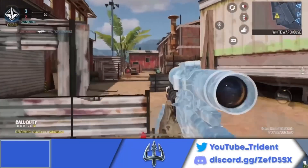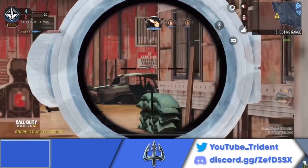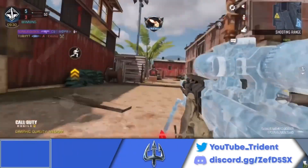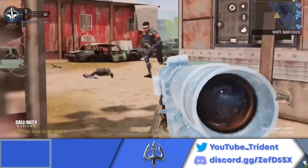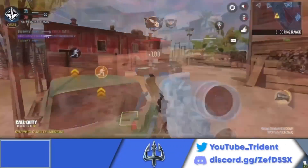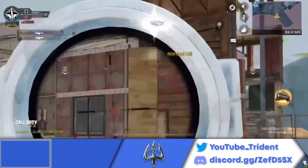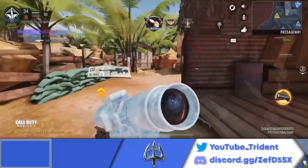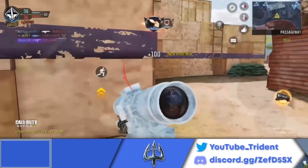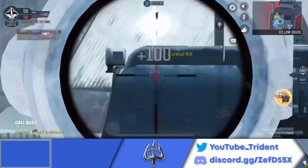The number 7 spot on this list goes to the Arctic 50. The Arctic 50 with stopping power is able to get you a one-shot kill no matter where you land your shot on the body. This could be considered really OP, but a lot of people overlook that the Arctic 50 has really slow mobility — your ADS speed, even with all the attachments for ADS speed, and just movement speed in general, is not going to be as good as other snipers on this list. The one-shot capabilities are undeniable, but you only get 5 bullets per clip, and that's why I didn't rank it higher.